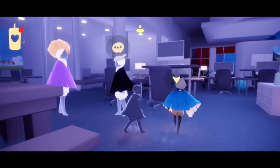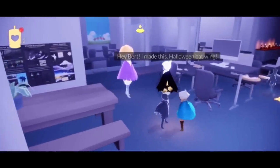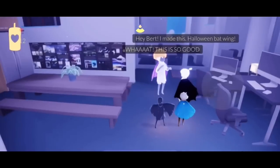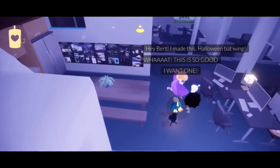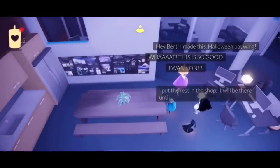These are our two NPCs in the office — we have Rekha and Burt. She made the Halloween Batwing. This is so good, I want one! And then she puts them in the shop for you after you talk to them.